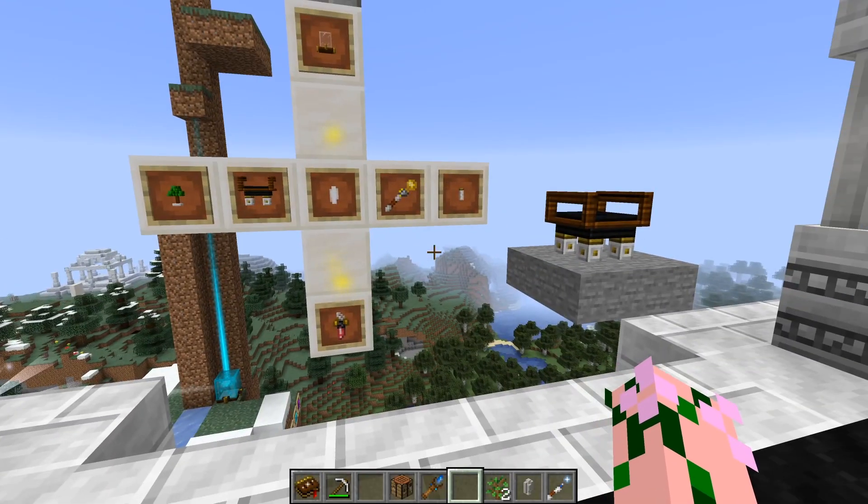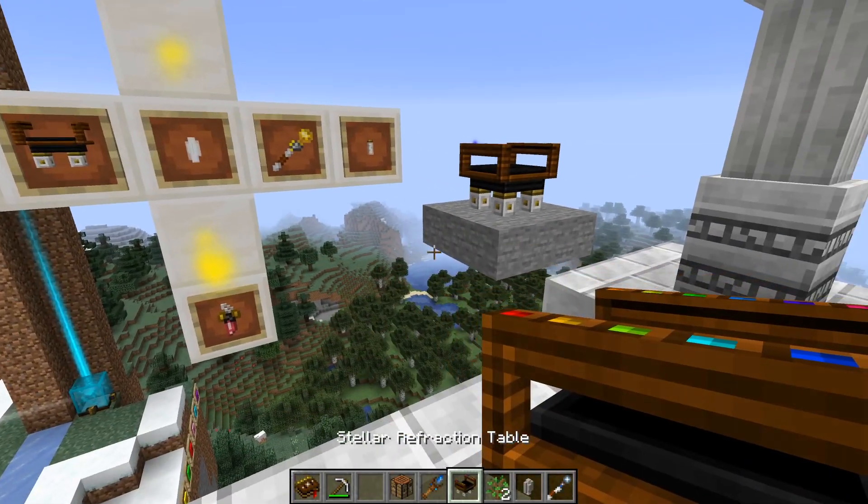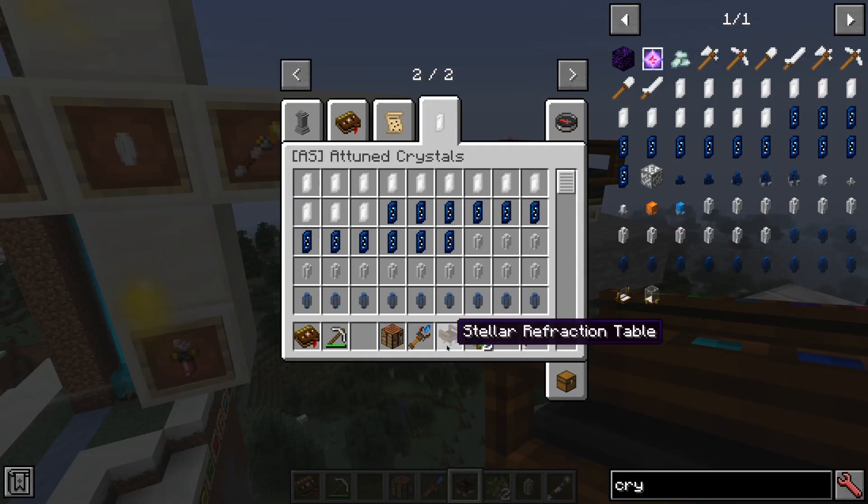So until now we've had to be dealing at the whims of the gods, hopefully having the collecting crystals in the right area. But it does not need to be so — we can take an attuned rock crystal, and by putting it into the table we can create our own collector crystal quite easily. Then we can put these collector crystals wherever we want and use their starlight instead, so you no longer have to worry about the placement of them as much.